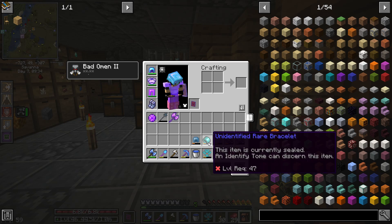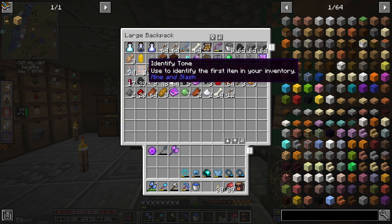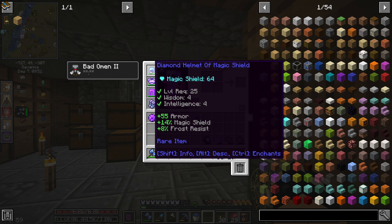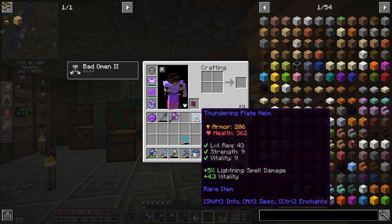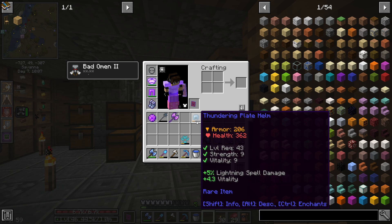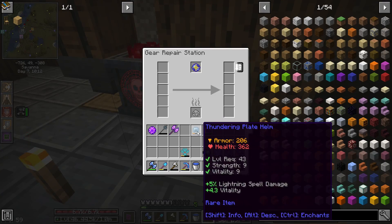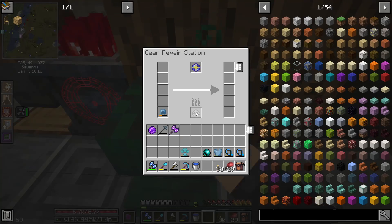I'm hoping that this helmet is an upgrade for us, and there's a pretty good chance of that. So for the helmet, this is what I'm most curious about — what we've got right now is pretty bad, it's a level 25 and we've had it for a while. This is a level 43 that gives lightning spell damage and vitality with quite a bit of armor and additional health. We're going to lose some magic shield, but we're not concerned about magic shield at all. We are definitely going to trade that out.